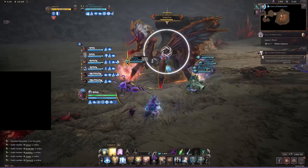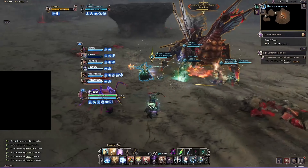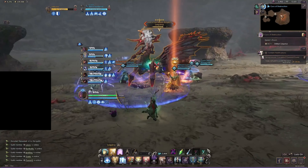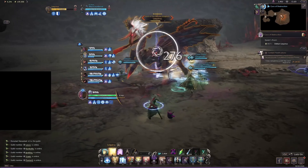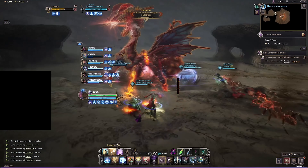In this rotation we always start the fight with touch of despair because our goal is to stack 3 curses on the boss before detonating curse explosion. We also want to cast decaying touch before our third touch of despair — this maximizes our curse damage. Then from here we simply use the rest of our DPS skills.